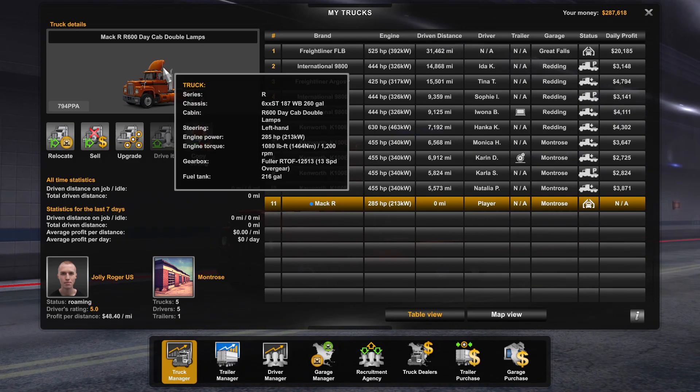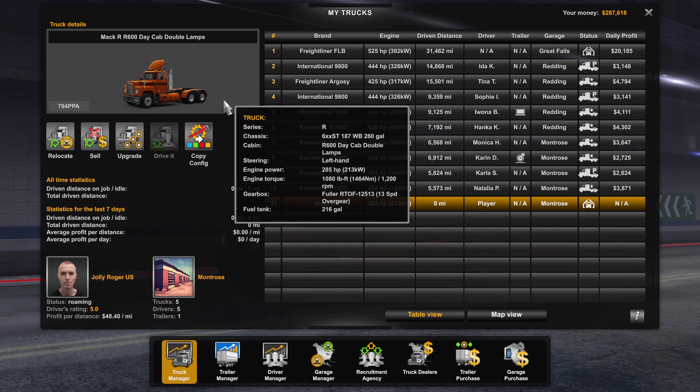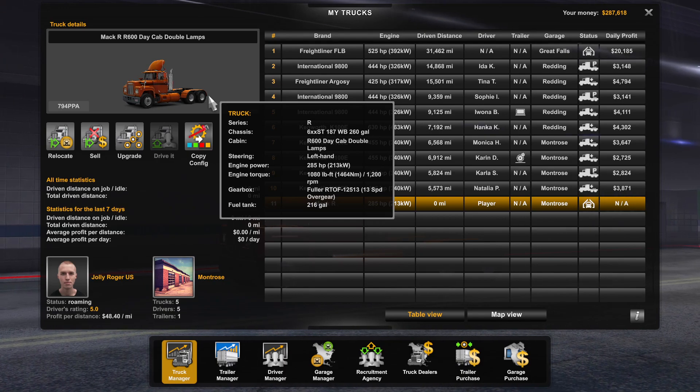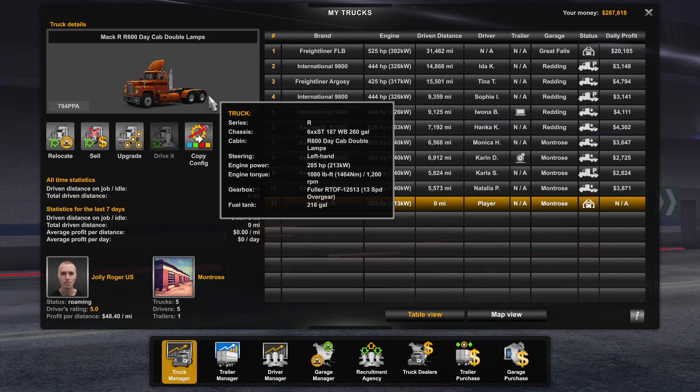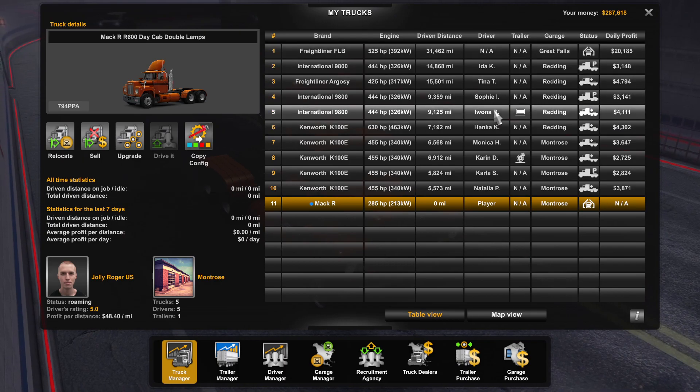So the Mack R, and I've got it with the second longest wheelbase and 285 horsepower, 13 speed gearbox. Let's jump in and have a look.